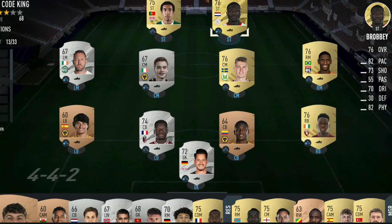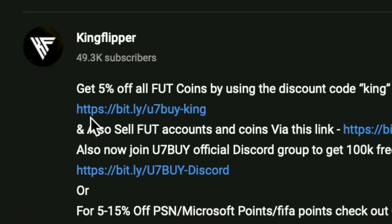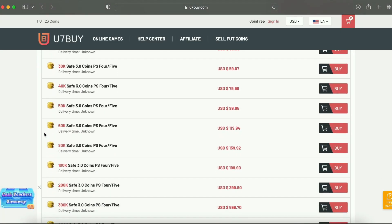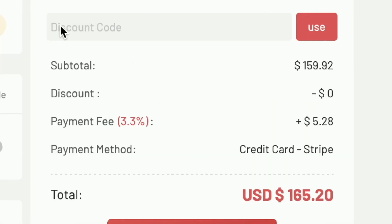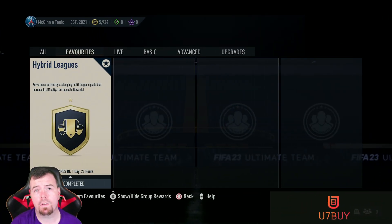Are you bored of having a starter team? Make it a beast team. Get yourself over to U7Buy via the link in the description below to get yourself some cheap, reliable coins, and don't forget to use code 'King' for a cheeky five percent off. Right, let's get into the video.